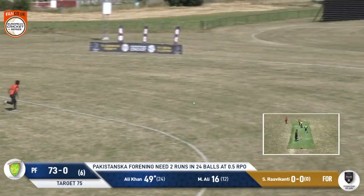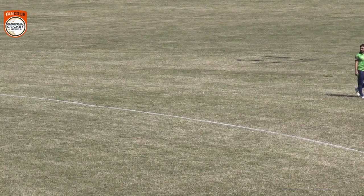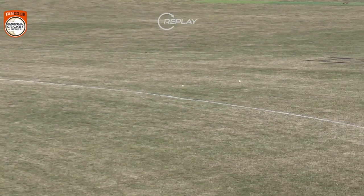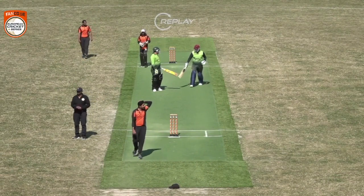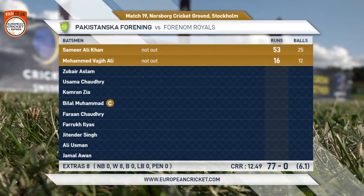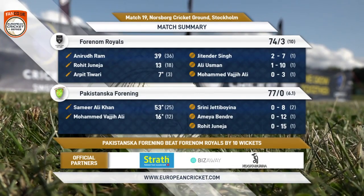Short ball pulled away and he gets to his fifty — and hits the winning runs in the process! It's an unbroken 77-run first-wicket partnership between this pair to see Pakistanska home, taken just 6.1 overs. That is a performance and a win of champions — Pakistanska win this game by 10 wickets with 23 balls to spare. After that 11-run defeat to the Four Non Royals last night, they decided they really wanted to prove their point about what a good team they are, and they've done that very emphatically indeed.